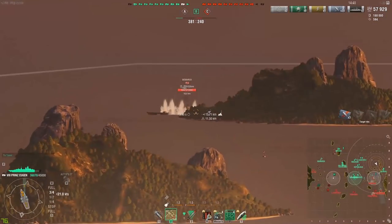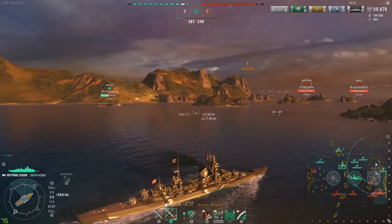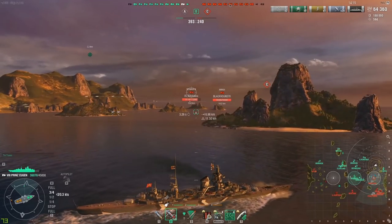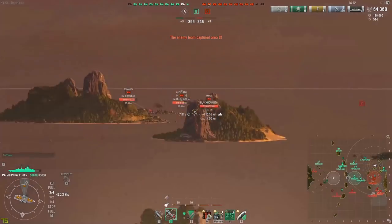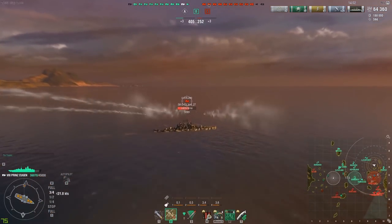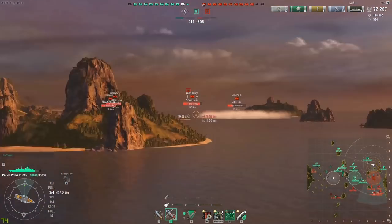This is general cruiser positioning but it especially applies to this ship: you always want to be in the second line. Looking at the minimap, Moscow is one point, the Shimikaze and a battleship are a second point — draw a straight line between them, that's your first line. Then in the second line you've got me and a République, and the third line has two sniper battleships. That's kind of how you have to look at your gameplay in general.